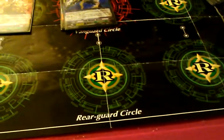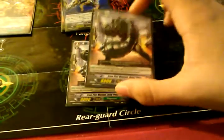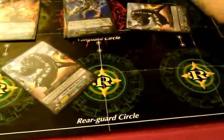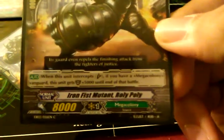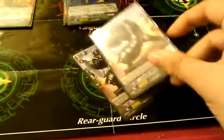We got 2 Iron Fist Mutant Roly Polies. I have no clue what insect that is, but I've seen these things before. Anyways, Grade 2, Intercept. When you intercept with him he becomes a 10k intercept — when this unit intercepts, if you have a Mega Colony Vanguard he gets plus 5,000 shield. So 10k intercepts. I only run 2.